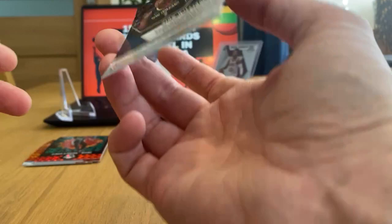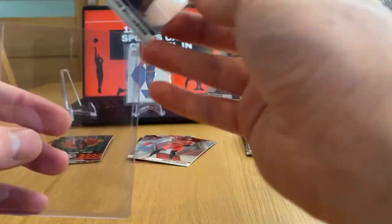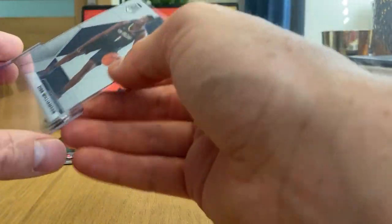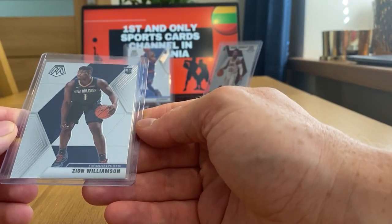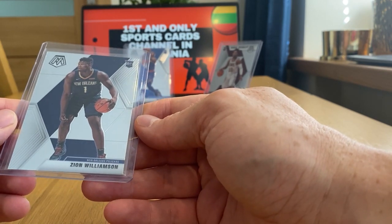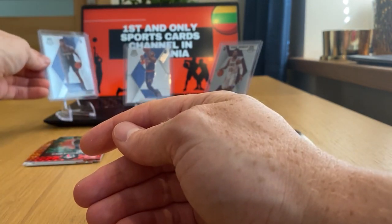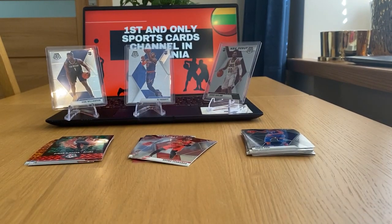It looks good — it's worth grading. In my eyes it looks like a 10, or very close to a 10, unless the centering is off — I'm not sure about the centering. But I believe it's good; everything looks good to me, though I'm not the grader, not the expert. Very nice way to finish this box — we finally got Zion! Thanks for watching, I hope you enjoyed this, and see you again in my next video.